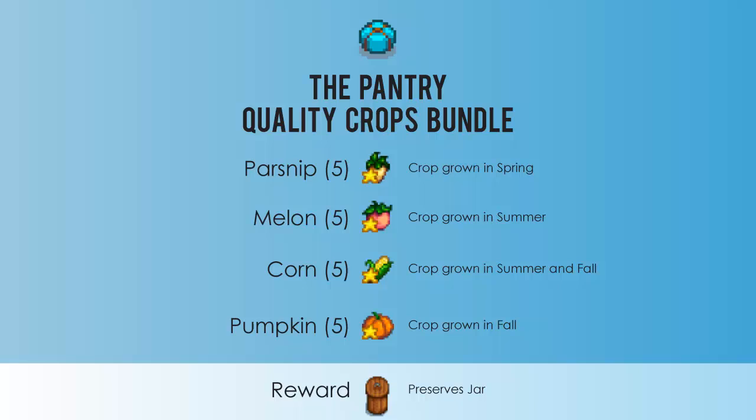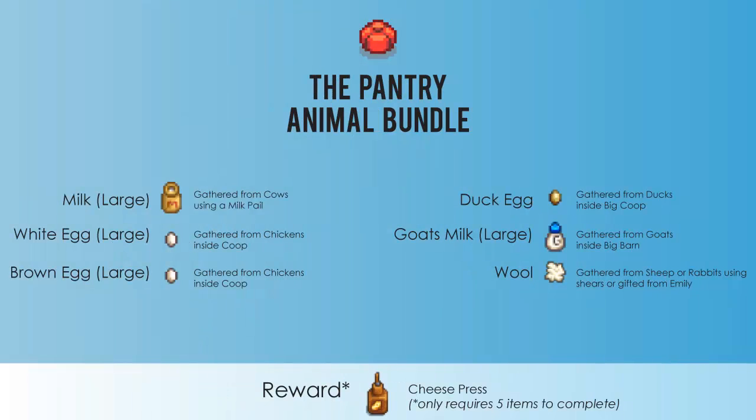Next is the quality crops bundle. You'll need five gold parsnips, five gold melons, five gold corn, and five gold pumpkins, and you'll be rewarded with a preserves jar. I recommend planting fertilizer on your crops — quality fertilizer is best and you'll increase your chances of getting gold items, especially if you're having a lucky day, so be sure to check the fortune teller on your TV.